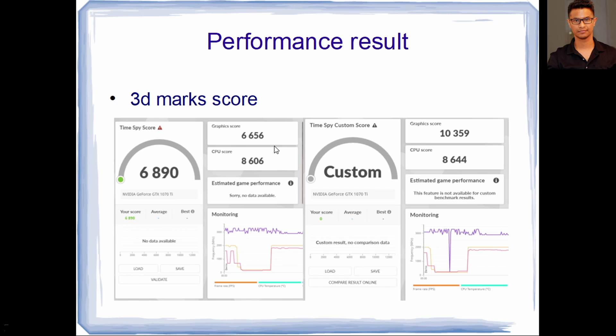Here are the performance results after installing everything. At 1440p — which is the standard right now — I got a 3DMark score of 6,890. The CPU score is amazing; even the Ryzen 7 scores around 10,000 and I'm getting nearly the same with a $15 CPU. The graphics score is 6,656. If you turn the resolution down to 1080p, you can essentially double the score — I got 10,357 at 1080p.